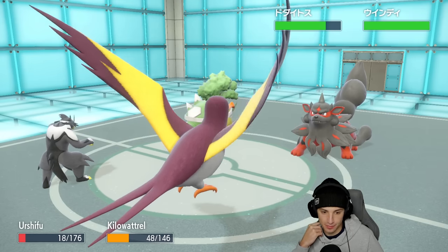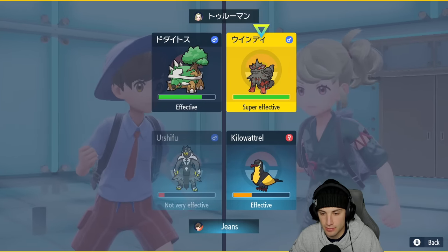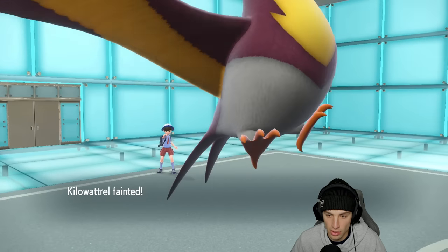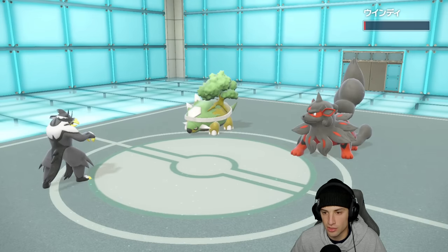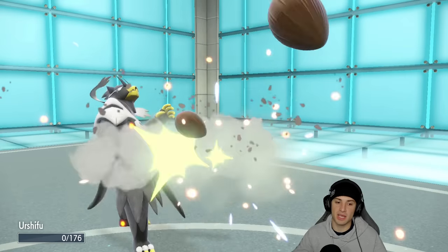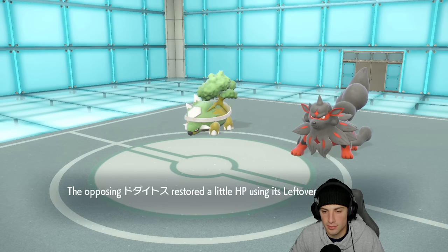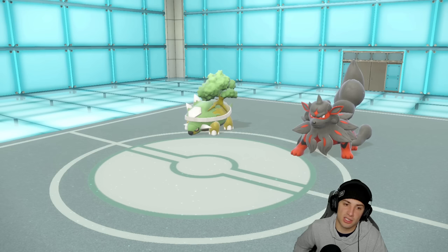Tyranitar has a defense boost and Arcanine comes out - it could just Extreme Speed us, probably will do that. I'm going to Endeavor and bring Tyranitar's HP down low. He actually Extreme Speeds Kilowattrel - I thought he'd be Extreme Speeding Urshifu since Urshifu was the bigger threat. That lets them pick up a double KO. I have Iron Bundle and Gholdengo left, so I'll Icy Wind here - or actually maybe slice in Gholdengo with Shadow Ball targeting the Ghost-Tera type.